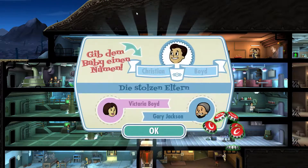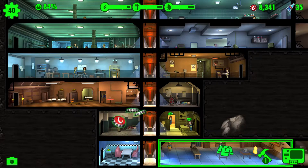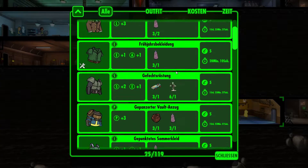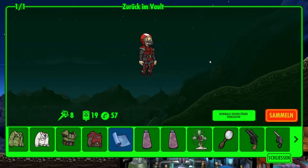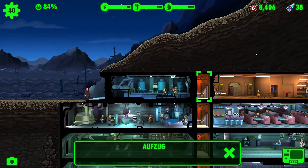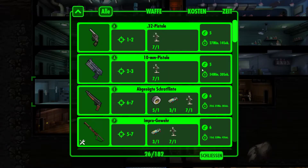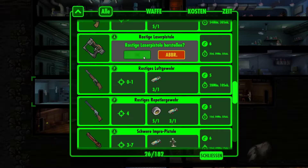Was machen wir denn in dieser Folge? Da kriegen wir erstmal ein Baby. Dann haben wir hier Stärken, hier haben wir einen Stufenaufstieg, dann haben wir ein Handwerker-Outfit. Wir haben einen Raum entriegelt und wir stellen gleich noch ein weiteres Outfit her, und zwar einen gepanzerten Voltanzug. Und wir müssen jetzt jemanden aus dem Ödland zurückbekommen. Unseren Geriglar, den nehmen wir mit – eine Institut-Pistole, ein Rezeptfragment. Wir haben 8.406 Kronkorken und von diesem Geld möchte ich mir die Waffenwerkstatt ausbauen, aber zuerst möchte ich noch eine rostige Laserpistole bauen.